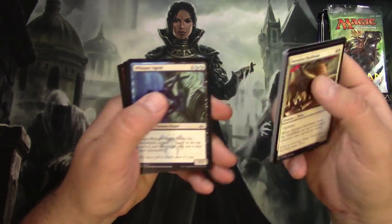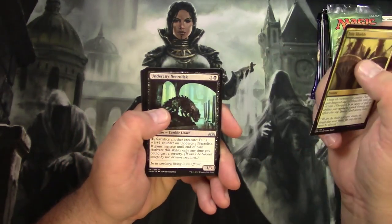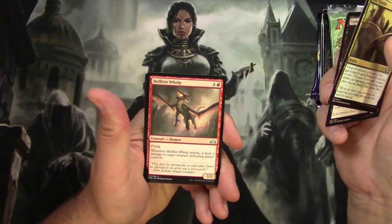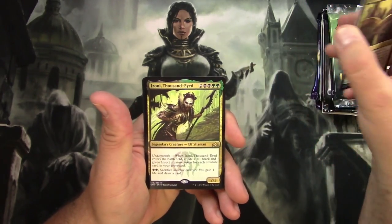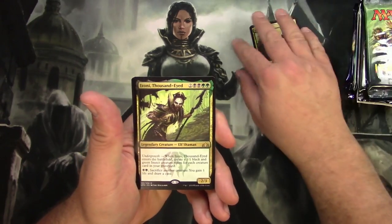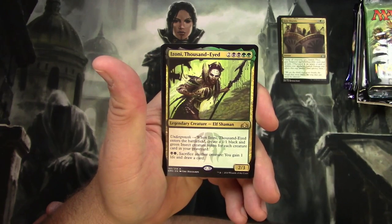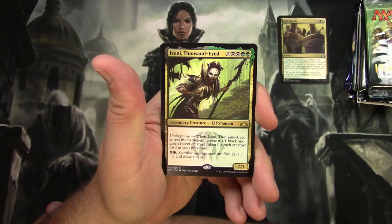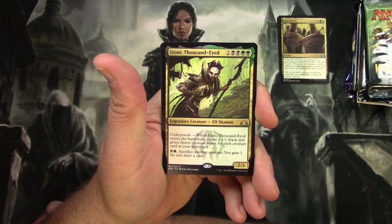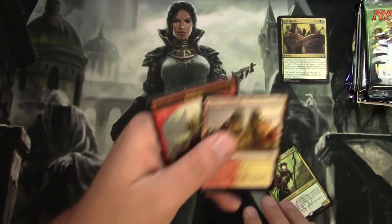I won't go too fast or slow through the commons. We got a Join Shields, Undercity Necrolisk, Hellkite Whelp, and for the rare Izoni, Thousand Eyes. For six, a Legendary Elf Shaman, two, three with Undergrowth. When it enters the battlefield, it creates a 1/1 black and green insect creature token and you can pay some to sacrifice another creature to gain one life and draw a card.